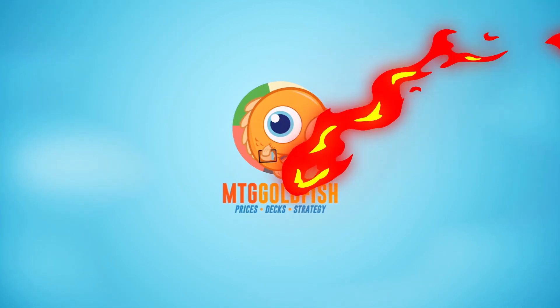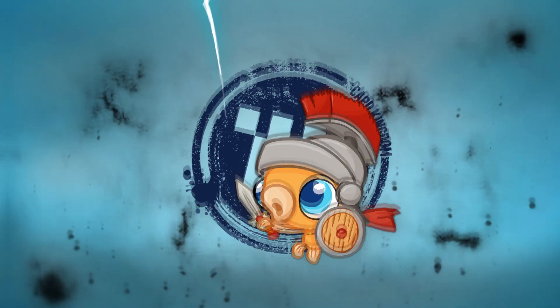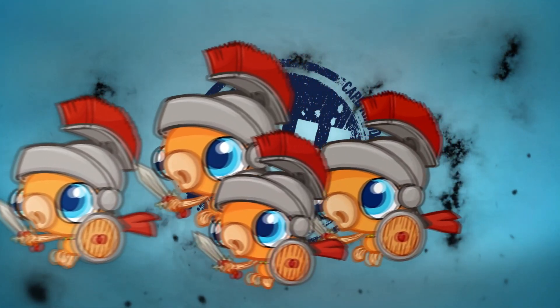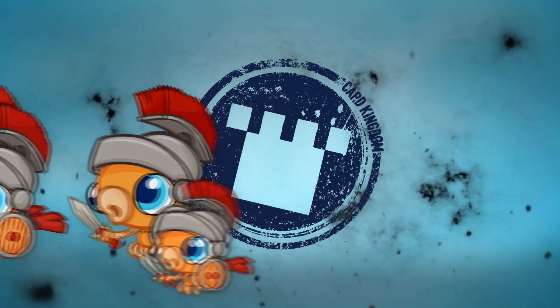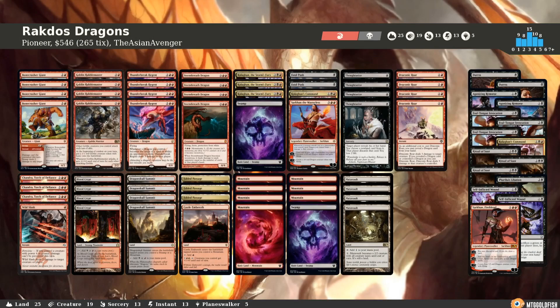Today's video is brought to you by Card Kingdom. Right now you can get a sweet Scoop Soldier sticker when you order at cardkingdom.com — just mention in your order notes that you want a Scoop Soldier sticker when you check out. Hey everybody, welcome back to another episode of Pioneer Peak with me, yours truly.